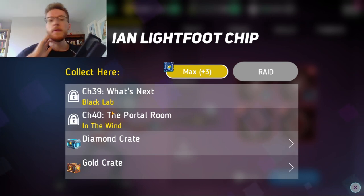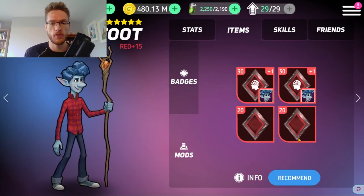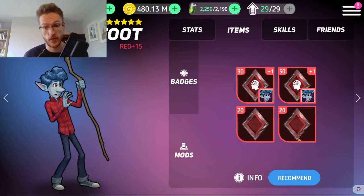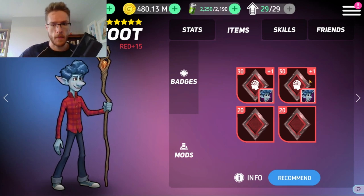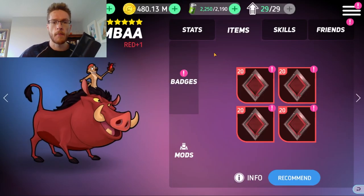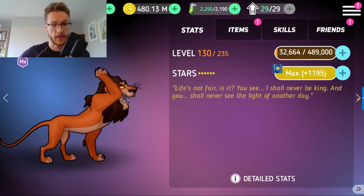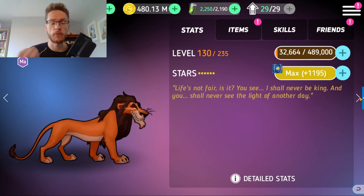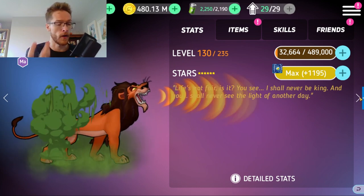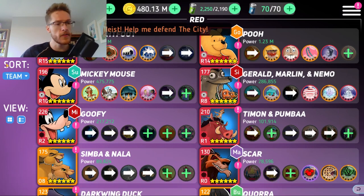Now I have two of these upgraded mods ready to go in the chamber. I could unequip these two and drop them onto another Red character to do the same process, but I don't want to do that right now because I won't want to put them back on Ian until I have enough shards. I've got a thousand spare for Scar, so I can do the same thing with Scar and then chuck them over onto Ian.